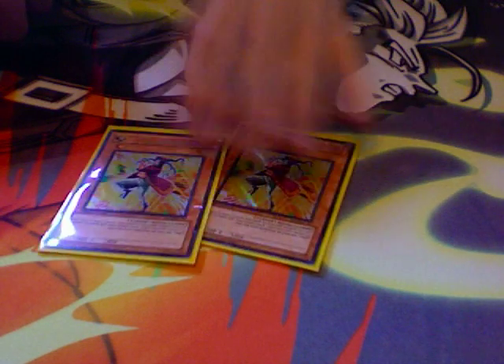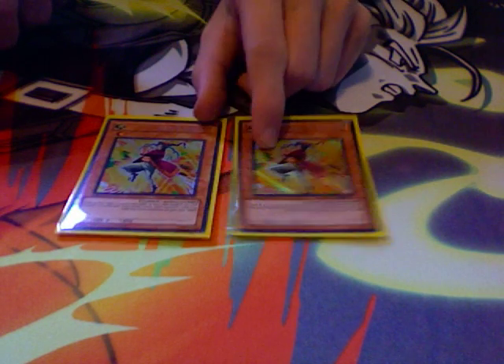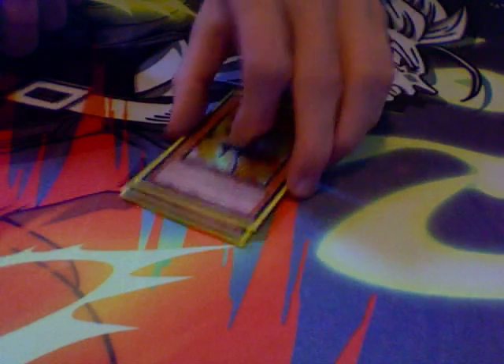2 Mystic Pipers. Tribute this guy, draw a card. If I reveal a level 1 with the drawn card, I get an extra. This deck plays a lot of level 1s, so this card is really good. And I can bring him back every turn if I want.